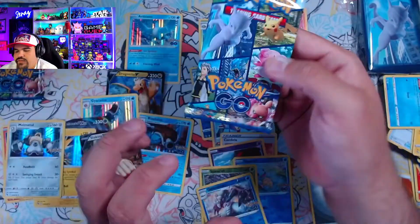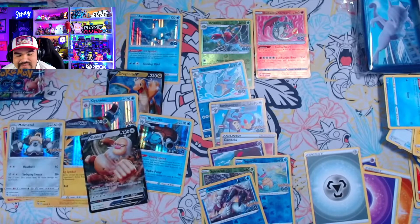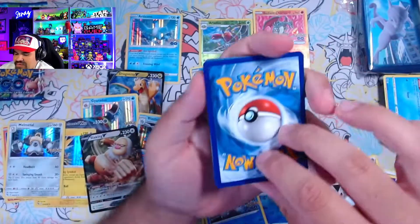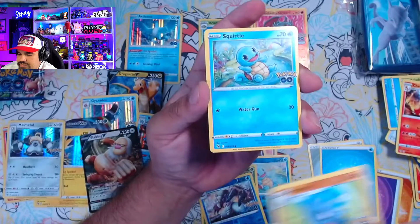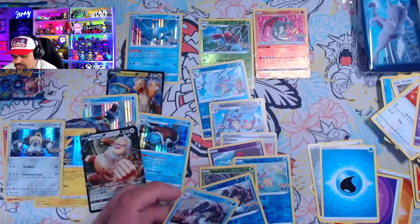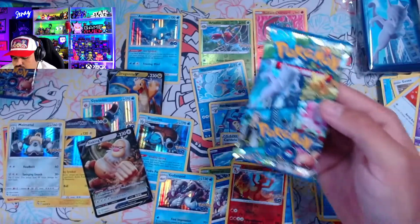We got a Spinarak, which is not a Bidoof, and a Slowking. Still got a couple more packs — about four more packs to go. If this was a normal ETB, we would be done in two packs, but this is not a normal ETB. This is a special edition ETB. I didn't know the card trick back then — to be honest I didn't really know there was a card trick, and I've been collecting since I was a kid. We got both the reverse holo and holographic version of a Golodopod.